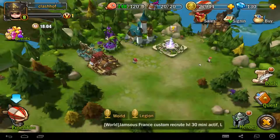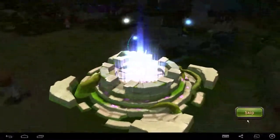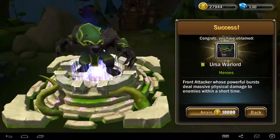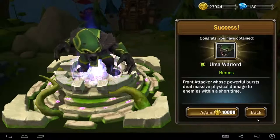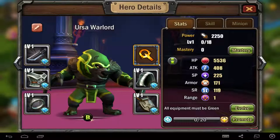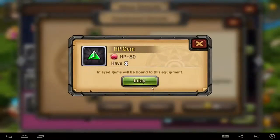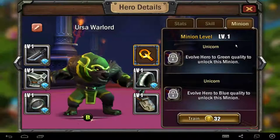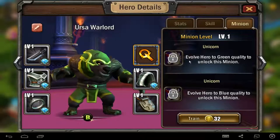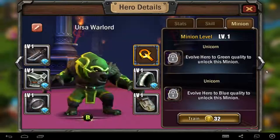There is something - recruit a hero. I can get a free - okay, what was it - I got a hero! Wow, Ursa. If you know League of Legends, there's something like Ursa there. We got now a new hero and the new hero is here. It's a tanky hero, I think, or a warrior, I'm not sure. He has a very interesting minion - a mount. We will hear the green quality, one of these minions - unicorn! You call this a unicorn. And mage, and archer.